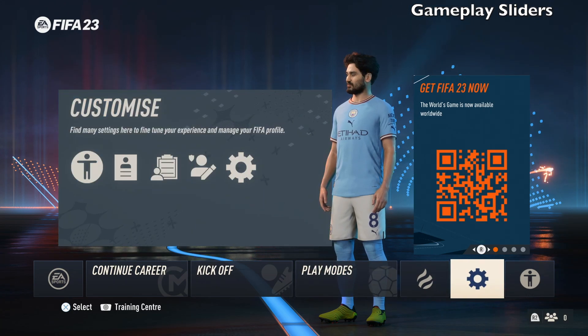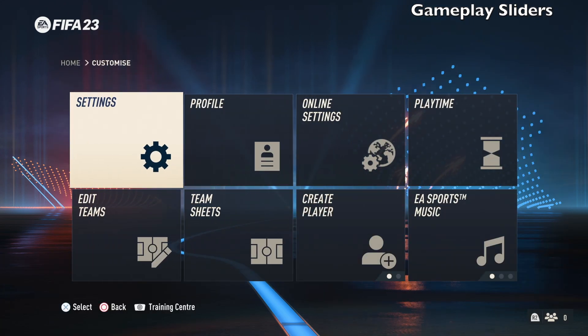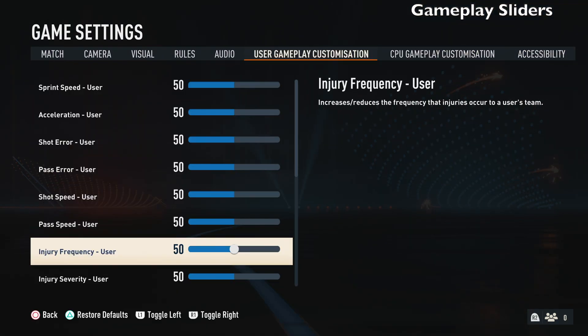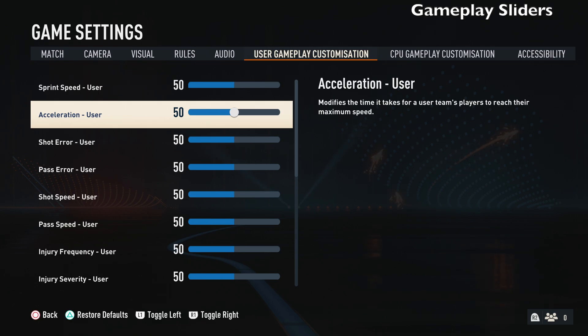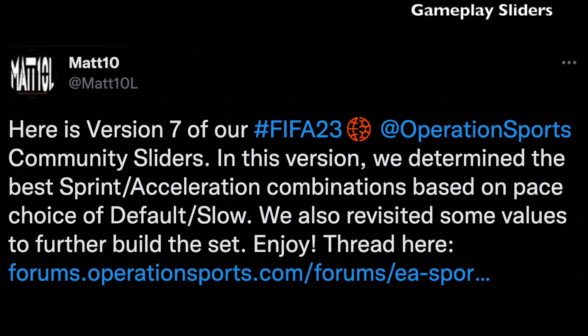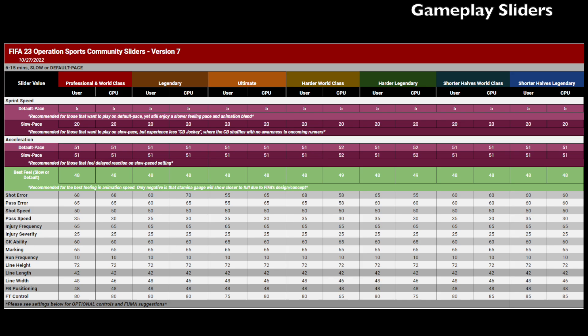Another thing you should do in FIFA 23 is adjust the gameplay sliders. This is essential for your gameplay experience. EA usually gives you 50s for all the default settings, but sometimes they're not very good — things can be overpowered, unrealistic, more arcade-like, or just dodgy in general. My go-to place for sliders is Operation Sports and Matt10L on Twitter. They've got a huge range of sliders available. There are sliders for different difficulties — Legendary, Ultimate, Professional — and even for the length of your games. These guys do a great job and this year you're going to need the settings to make gameplay better.